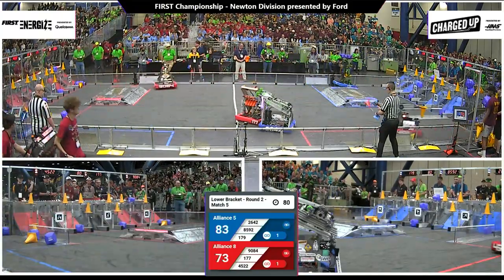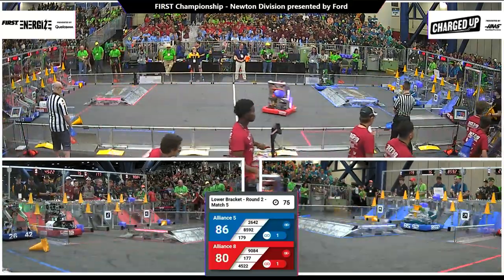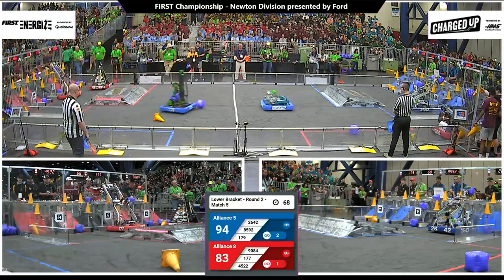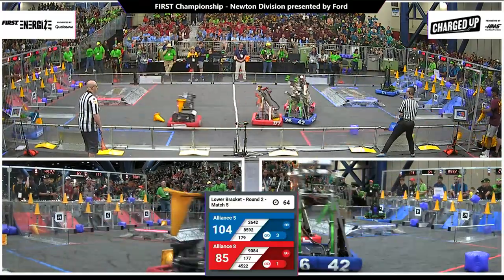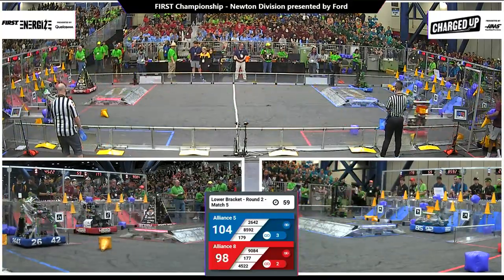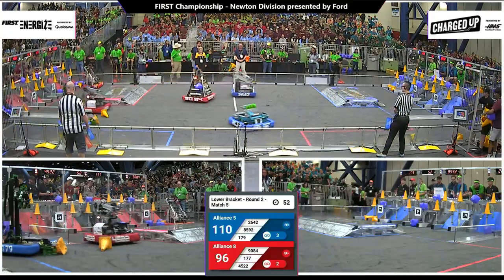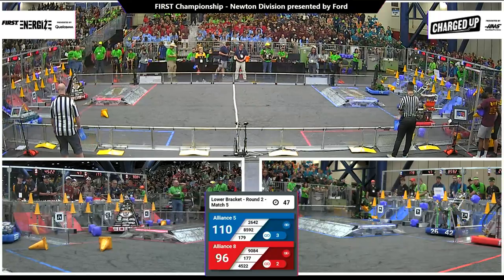Octobots scored a cube down low for the red alliance. There comes Scream — cone mid-level for red. 177 putting a cube up high for the red alliance. Down on blue, 26-42 puts a cube up high. Three links for blue, one link now for red. A cube at the mid-level for Children of the Swamp. Octobots missed down low. 177 for the red alliance. Bobcat Robotics with a cone at the mid-level. 50 seconds remaining, 110 to 96 — a 14-point lead for blue.